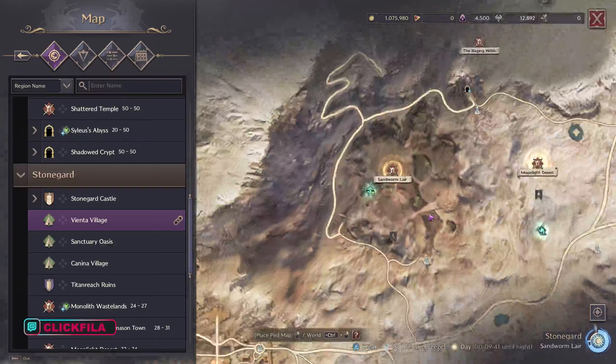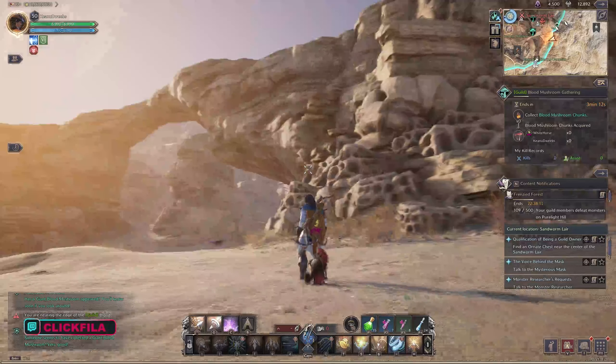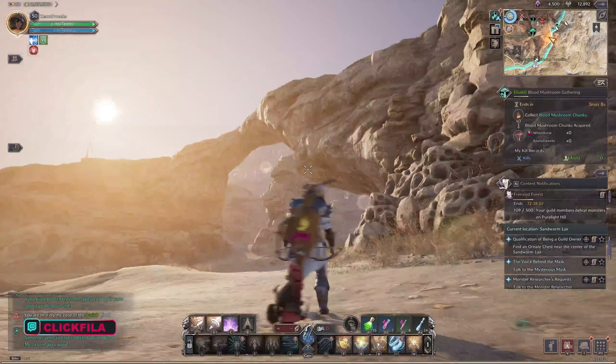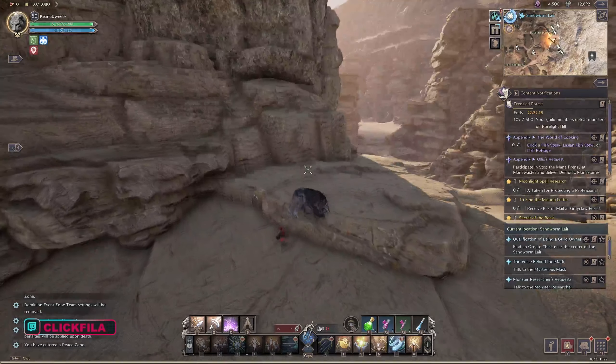The first place you want to check out on the map is the sandworm layer waypoint. You want to head there and you're going to see a big archway kind of cutting across, and I'll show you that up close. You want to get up on that rock bridge — I basically went completely to the right and just followed up the mountain, and did a nice little face plant with my mount.